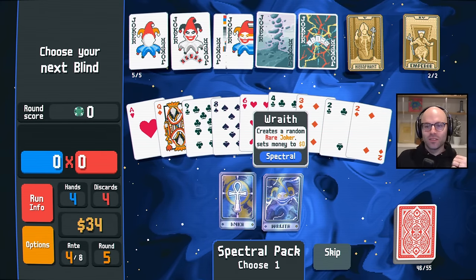That's a spade joker. I'll buy a spectral pack, man. Absolutely. Destroy a card, two enhanced aces, add a red seal. Convert all cards to a random rank — makes it very easy to get like flush five. This is a tough choice. Red seal is like too valuable not to run with.